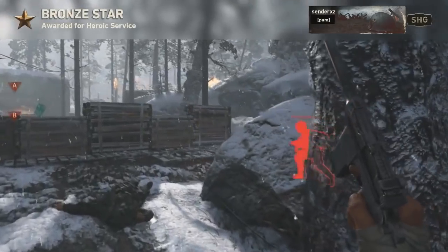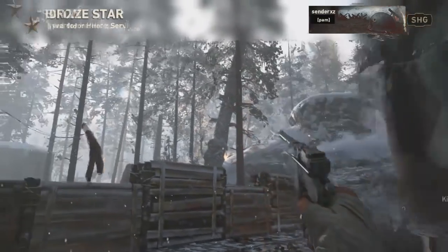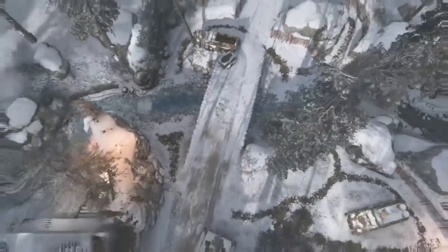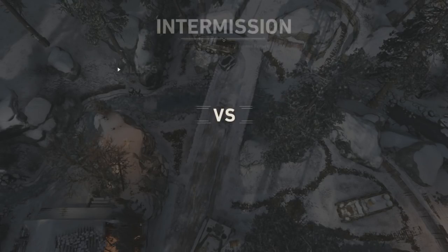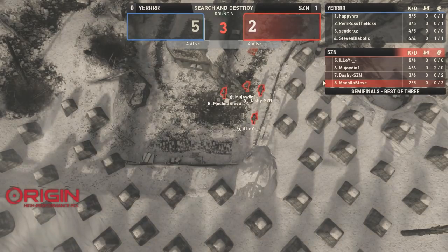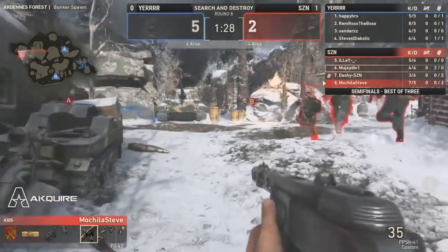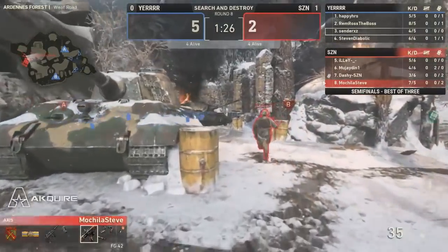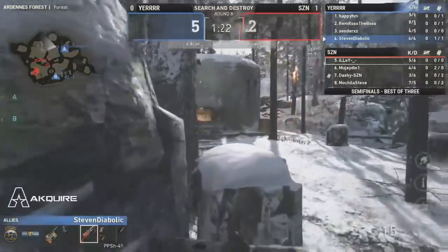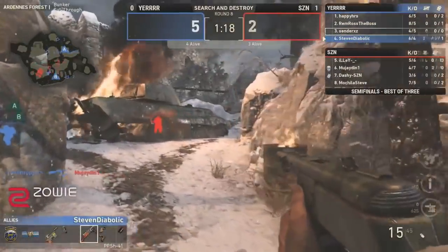Picks off one and goes for the immediate challenge. Props to this man for making it work. Jaden — I'm not sure if he should have backed up — he was just trying to gain information, and while he challenges with the PPSH, he pulls his head up for a second and immediately becomes one-shot. Five rounds to two, and some surprising results — I really was expecting to see the boys on Season close this one out, not in a 2-0 but based off what we're seeing right now, that is not the case.